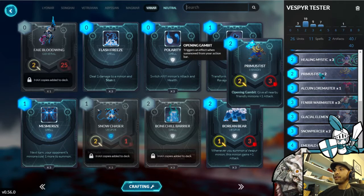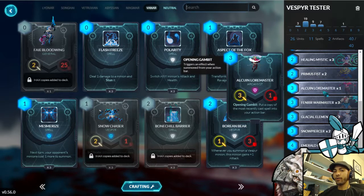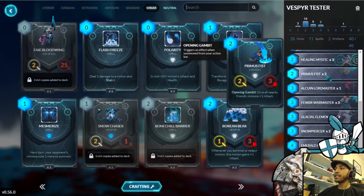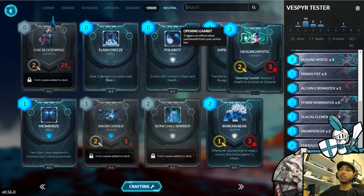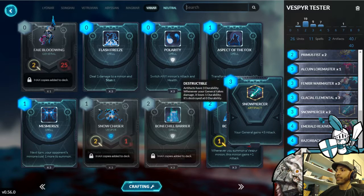I am running three Healing Mystic and two Primus Fist. I would like to run three Primus Fist, but I cut one for an Alcuin Loremaster. The ability to steal a Killing Edge, Holy Immolation, or Grasp of Agony — or in a Vanar mirror, get that extra Chromatic Cold — is very, very good. I've even used it in dire situations to get a Sundrop Elixir and keep going. The extra utility it provides is fantastic. Having three Healing Mystics is really good right now to top off your General, heal one of your units so it survives an extra turn, or heal that Glacial Elemental if it gets pinged.